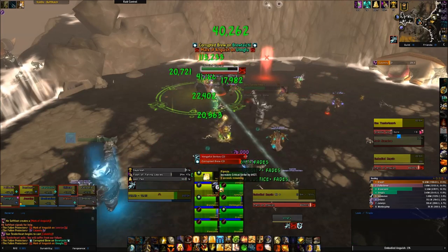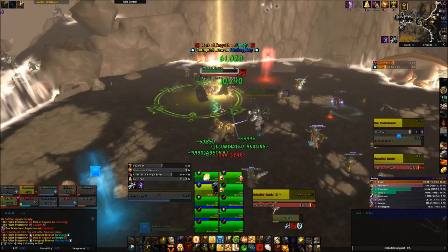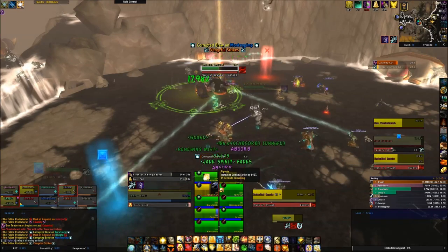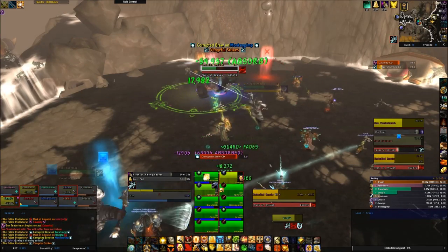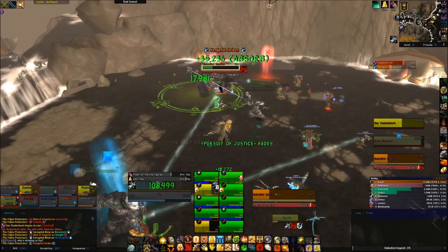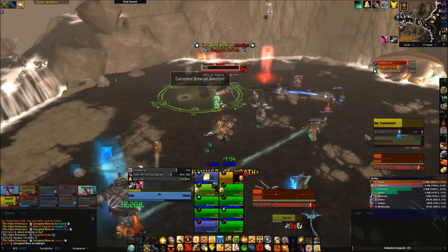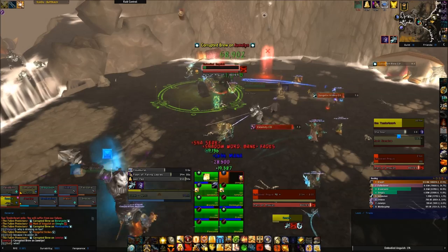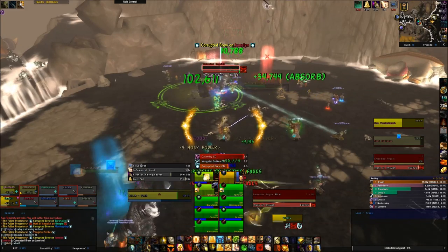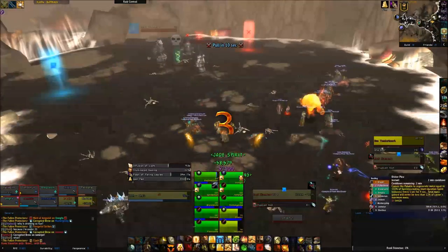For Softfoot's Desperate Measures, he spawns an add called Mark of Anguish which roots and fixates on a raid member. That raid member gets an extra action button and can pass the fixation to another raid member. The deal here is that you don't want someone taking this add to the face for too long. Passing it between a few raid members before giving it to the Softfoot tank is probably best. We tried to pass it to one or two people and then once it got to about 50% we passed it to the tank for the rest of the phase.